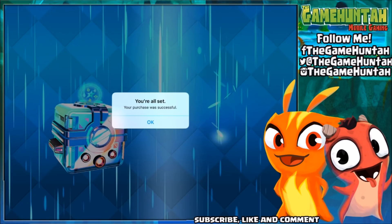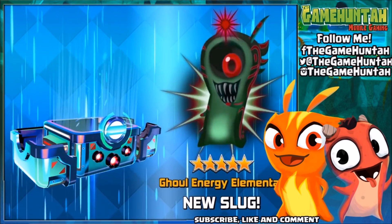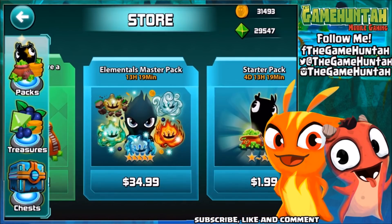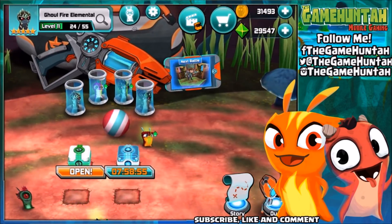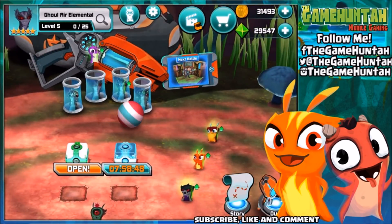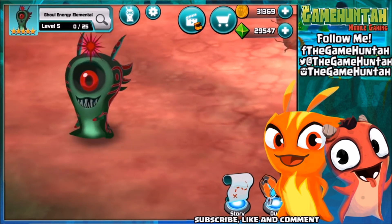Let's find out who the ghoul elemental of this episode is. Let's open this package and get some gold and some gems. We got the energy elemental right there waiting for us — wow, that is so cool. I think we got every single ghoul elemental: we got fire, water, earth, and I think we finished unlocking air. So actually this episode is dedicated to air. Sorry about that energy elemental — you're gonna need to wait for the next episode.